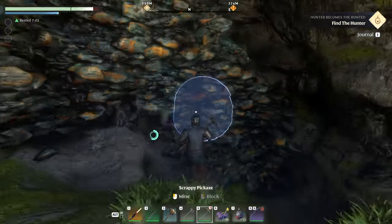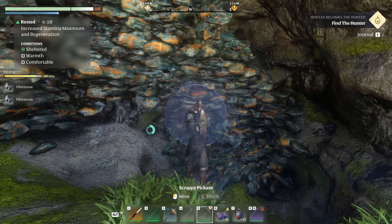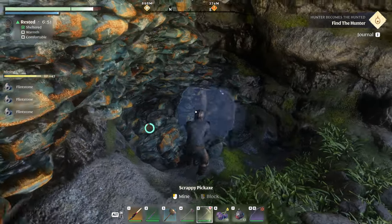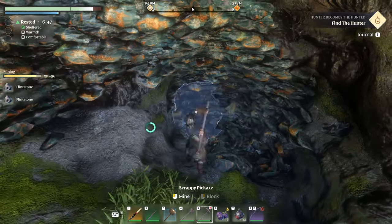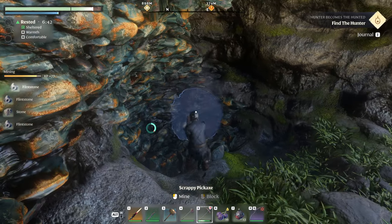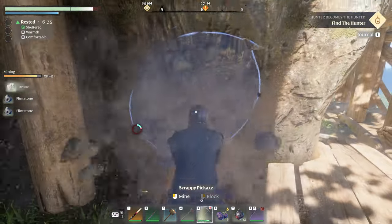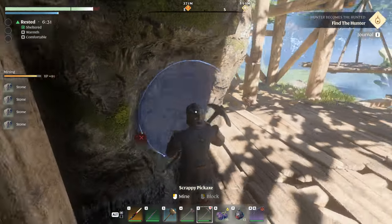Come in here, get out a pickaxe, and just chop away. This is the fastest way to level at the beginning of the game in my opinion — just sit here grinding. Notice that it's when I'm hitting the flint that I get the level-ups on the side of the screen. You can see the XP going up, but if you go over to where it's stone, it's not going up — you're not getting any XP from the stone.